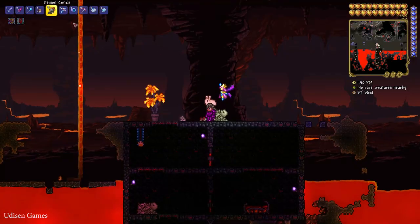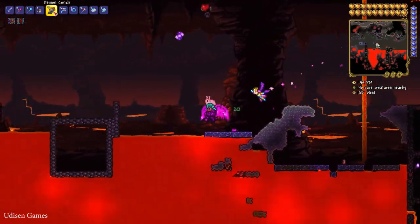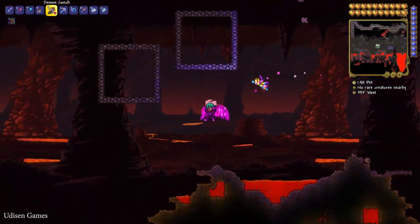You can simply dig down from the surface and reach the space, or simply use the demon coach, which looks like so. It is a special item — press the mouse button and you go to the hell, nether, or something.